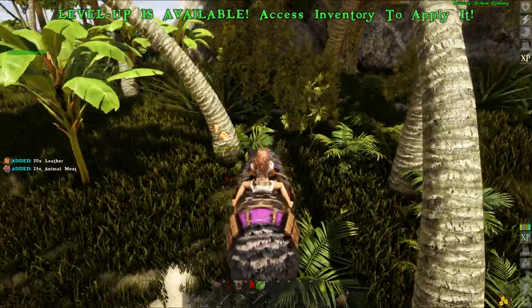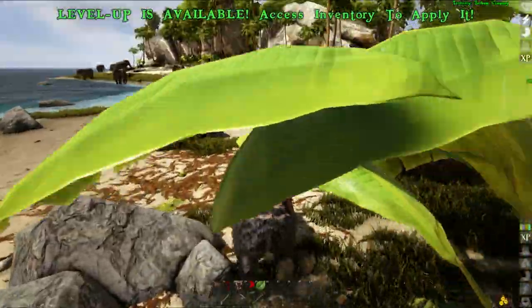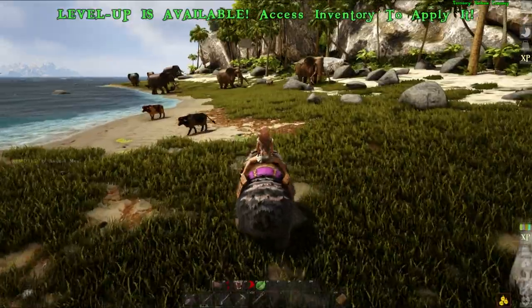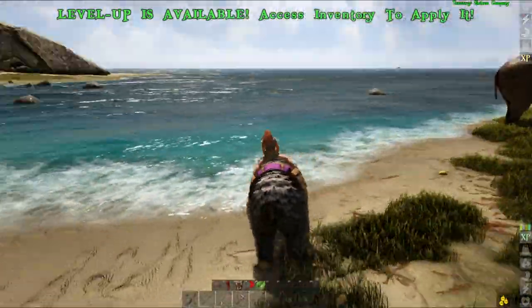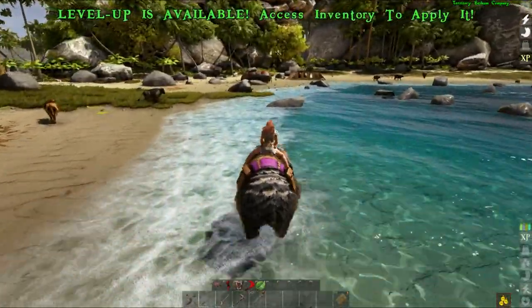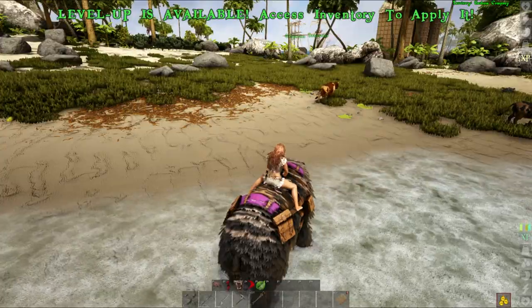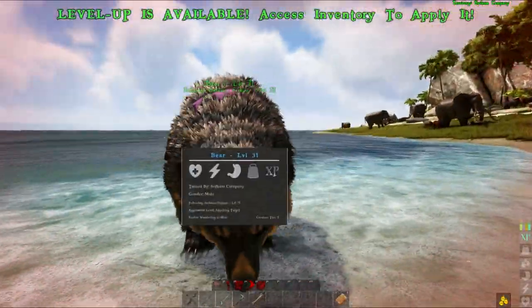It does have a bite and a paw swipe. I'm going to show you the sprinting mechanic — it can be quite fast. It starts out slow but does gain quite a bit of momentum and speed. Because this one was initially at a high level, it has also got a decent amount of stamina.